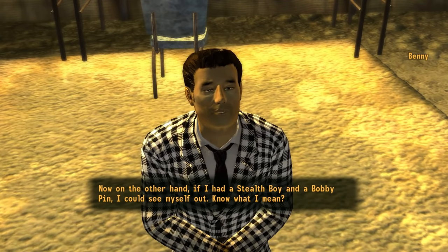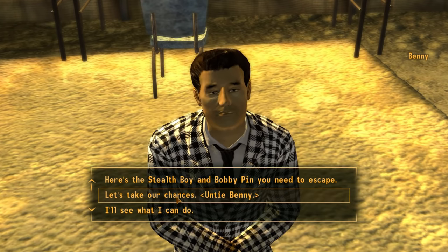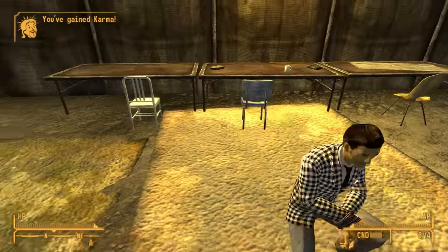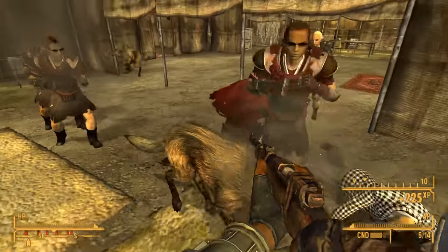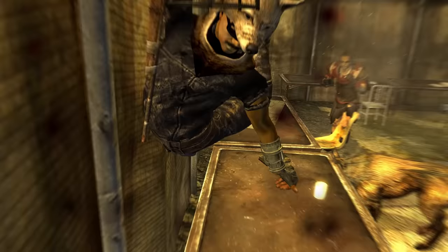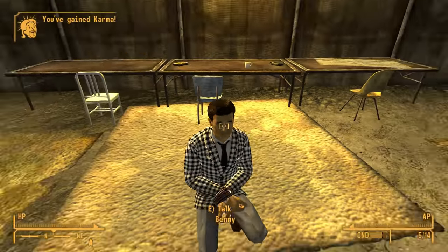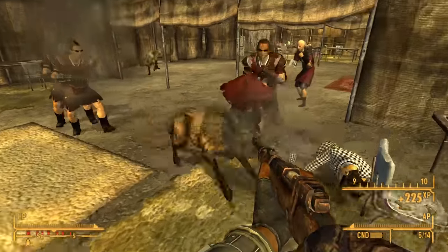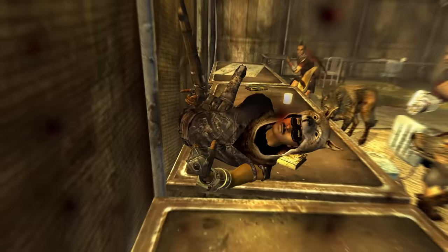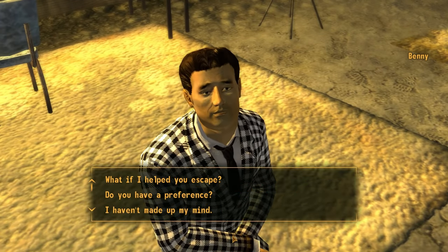After speaking with Caesar, you can talk to Benny and decide to free him. The first method is to just cut him loose — this pretty much guarantees you'll both be killed. Benny gets flatlined almost instantly, and unless you have great armor or a high level character, you'll most likely be dropped soon after. The next method is to give him a stealth boy and bobby pin so he can escape on his own.